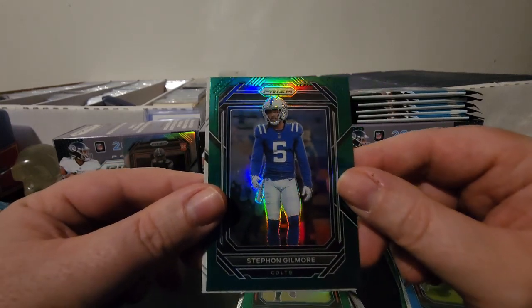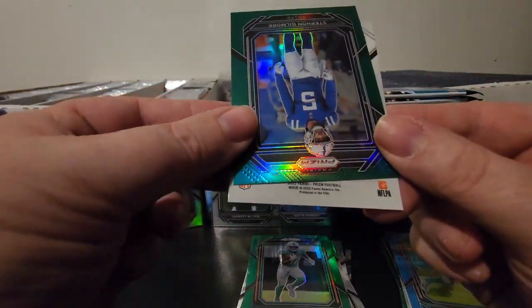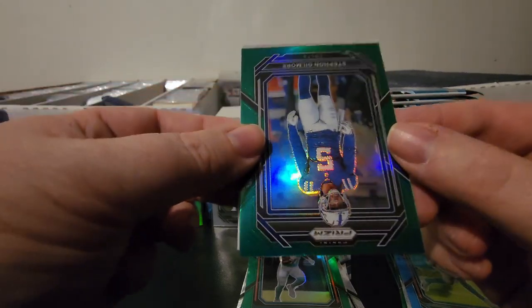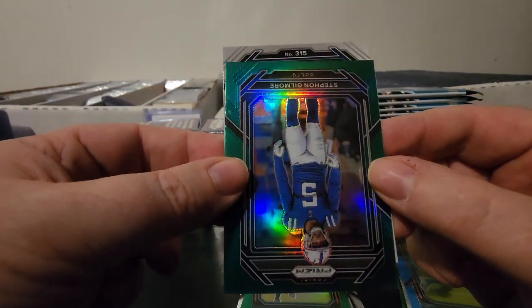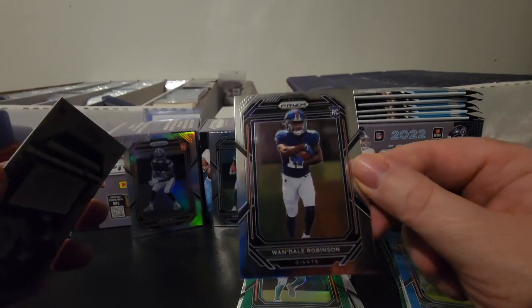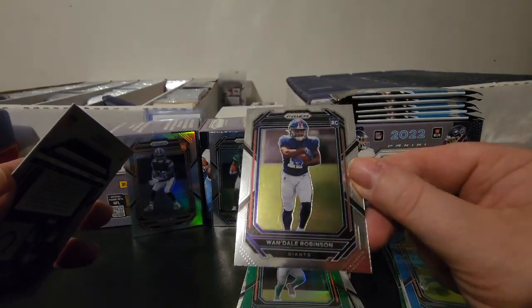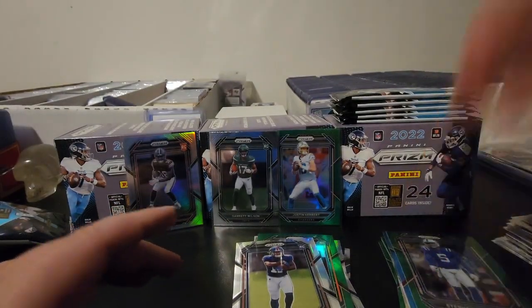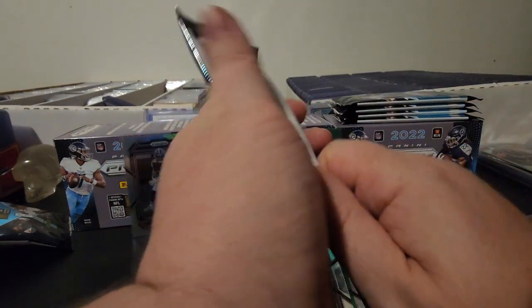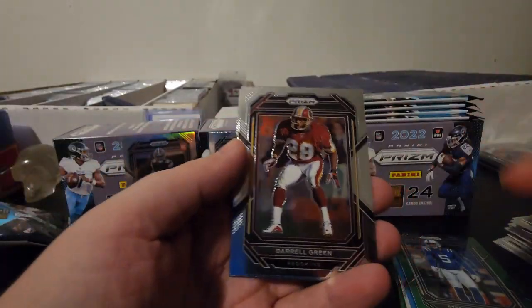We have a backwards card — did we just get an auto here? Let's see. So mini Prism number 315 — no, it's Wandell Robinson. Okay, so that kind of freaked you out a little bit there, right? All right, so Wandell Robinson and then the Stefon Gilmore — I thought it was an auto but it was all backwards. Definitely weird, but hopefully a sign of things to come.